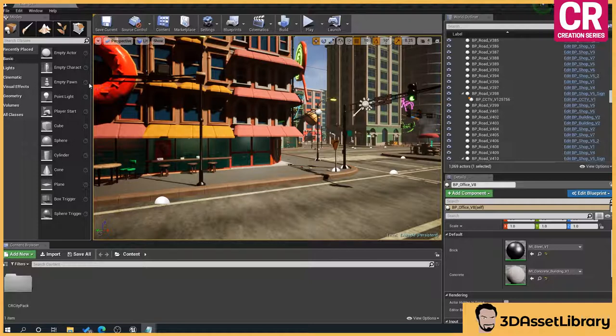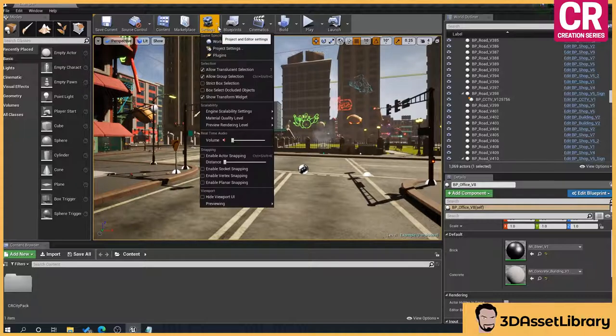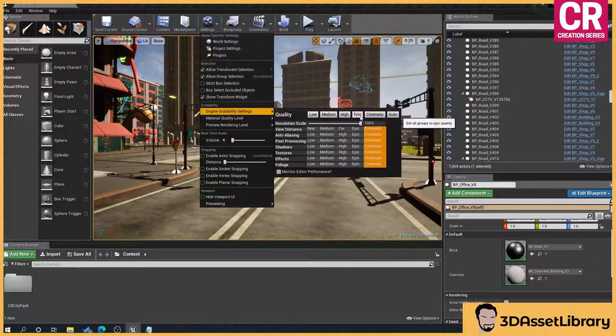The first thing we're going to look at when you load up the project is culling. By default, we'll go to Settings, Engine Scalability, and just make sure it's on Epic or lower, depending on your system spec. Cinematic messes with the view distance quite a bit — since we're doing it from a game point of view, we'll just go to Epic.